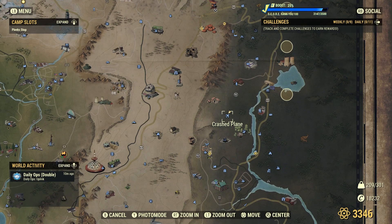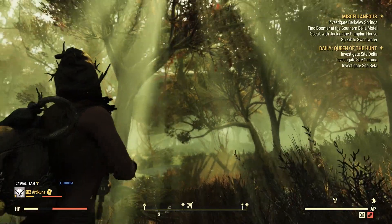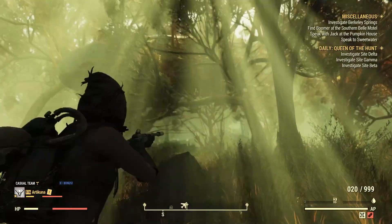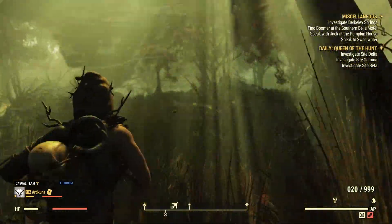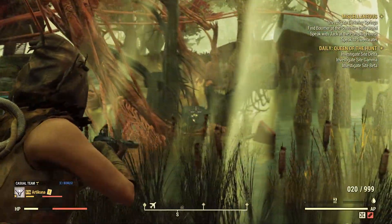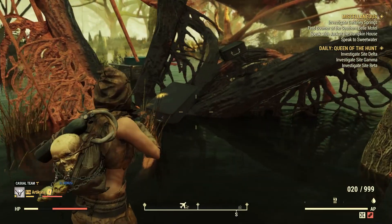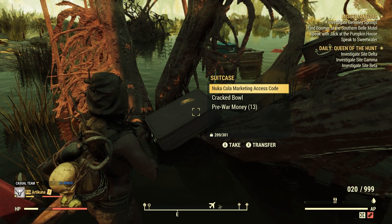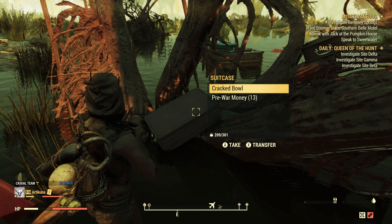The next location is the crashed plane, which is just above Tanagra Town on the map — Top of the World is there for reference. Once you spawn in, you'll see the plane up in the trees. Go to the middle of the plane and you'll see two suitcases. Go to the one nearest to the ground and pick up the Nuka-Cola marketing access code. Then we move to the next location.